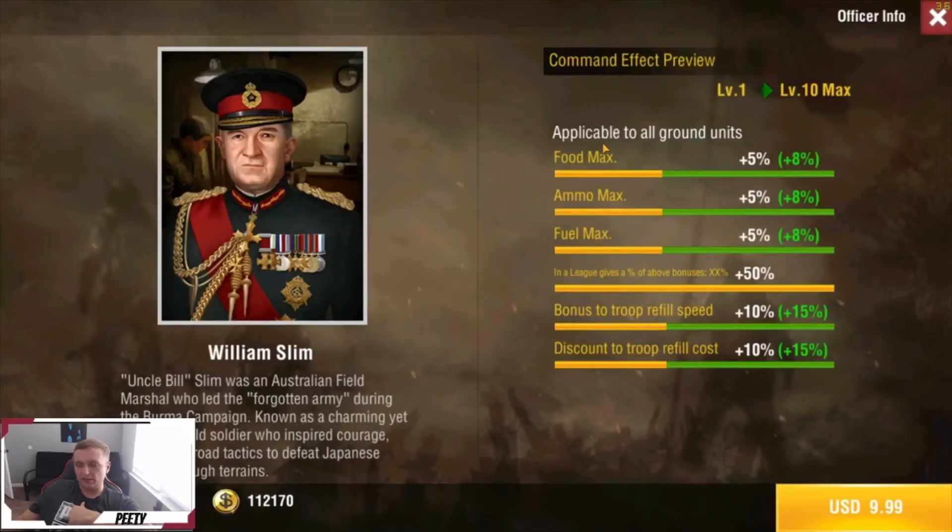Next we have William Slim. I talk crap about this guy every single unit breakdown video I do — he's pretty horrible. It's $10 just to get a couple bonuses for ground units. Like the ammo max for bombers would be like an extra minute or two, which would be cool, but that doesn't even apply to air units. So this guy is a no-go unless you find some reason for him.